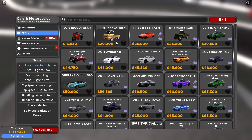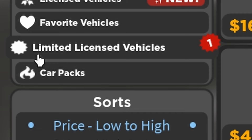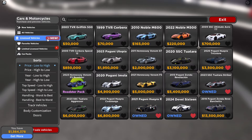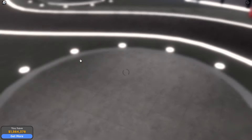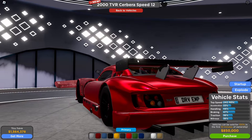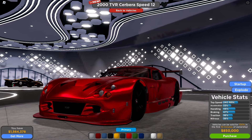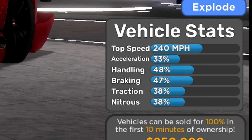Over at the dealership there's a limited licensed vehicles section. This is a limited vehicle priced at $400,000. This is the 2000 TBR Severa Speed 12 — the body kit is really clean. Vehicle stats: top speed is 240 mph, acceleration 33%, handling 48%, braking 47%, traction 38%.